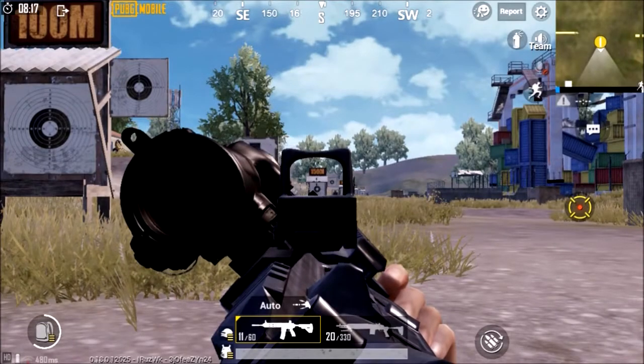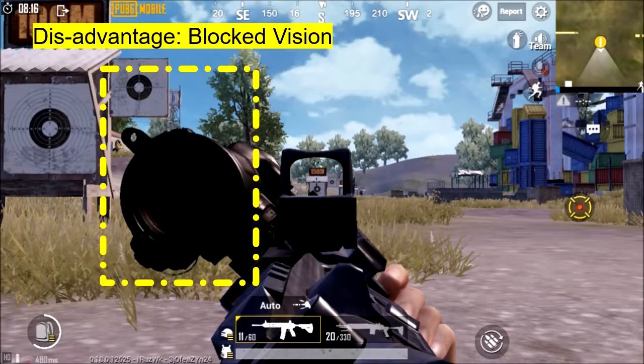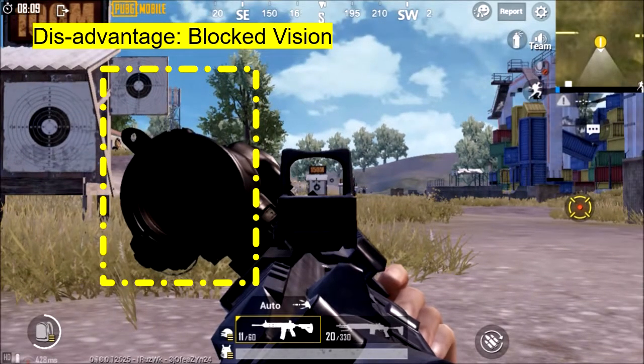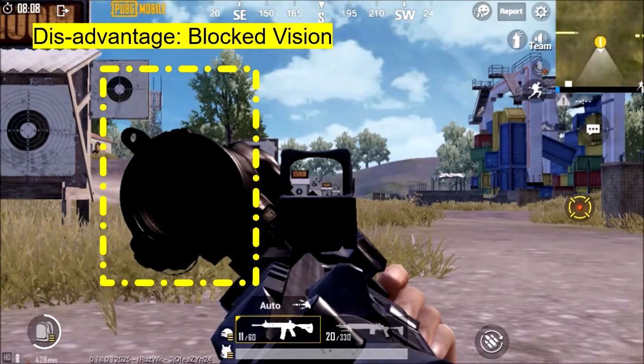The main disadvantage of the canted sight is that a portion of the screen will be blocked from your vision. For example, after using the canted sight, I am not able to see a target that is moving in front of me. In a real game, if you are using the canted sight, you have to make sure you are switching to it and turning it off very fast.